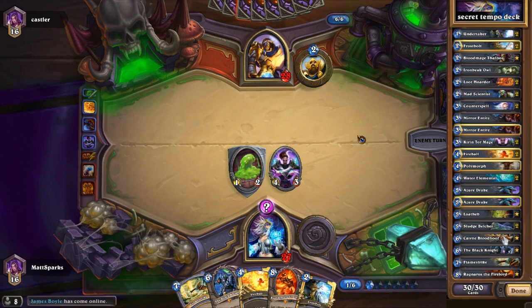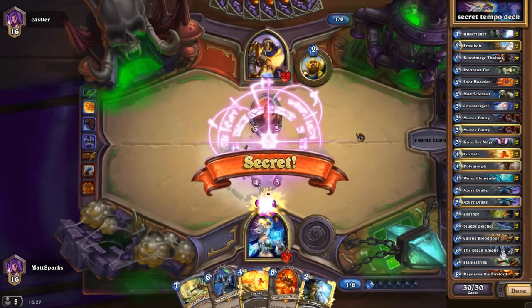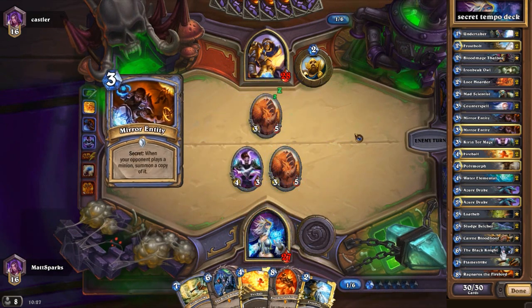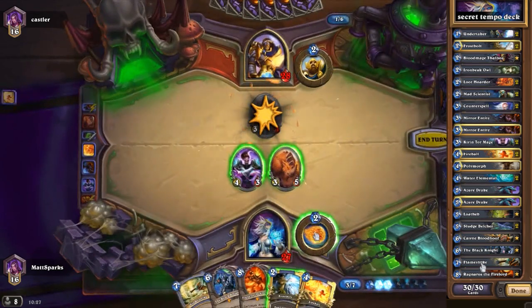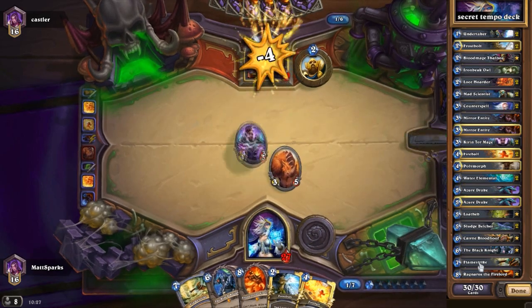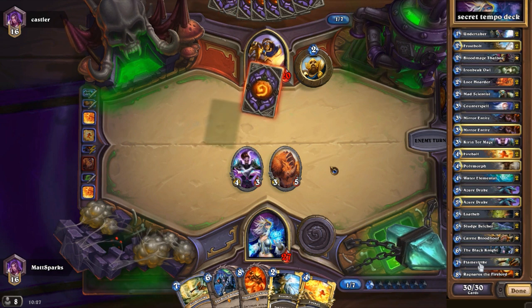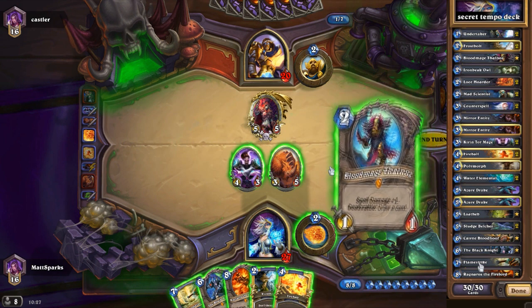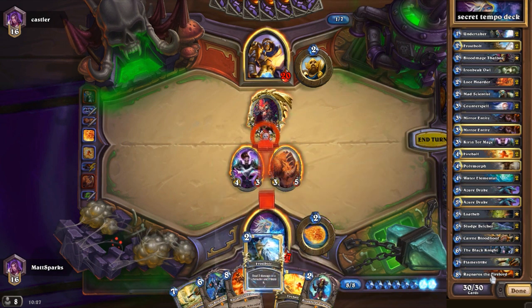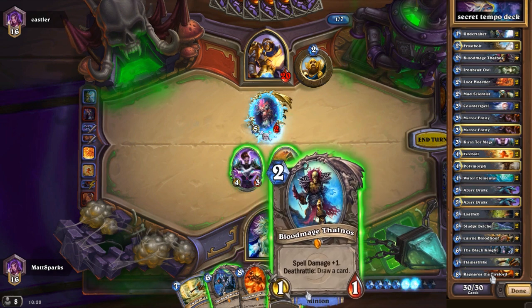We have Cairne Bloodhoof — another good duplicate target if you decide to put it in the deck, and it trades really well. The black knight is for taunt removal, especially good against iron bark protectors on druids, since druids have so many different types of taunts. One flamestrike for some board removal — you might want to look at getting something else for board removal depending on what you're facing. If you're coming up against rush or zoo decks, maybe another flamestrike or a blizzard instead.